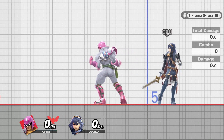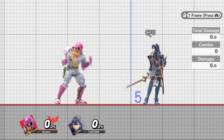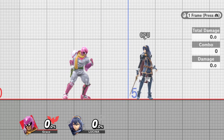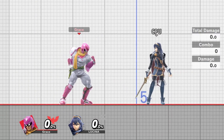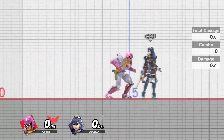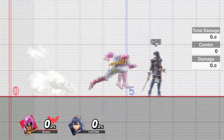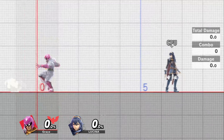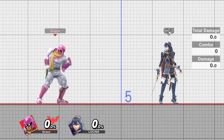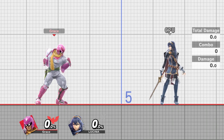Before I get into the execution of how to do this, I do want to emphasize that it may not be useful enough to be worth learning. The inputs for this are extremely strict, and you can't afford to lose very many frames before you would have ended up slower than a regular turnaround would have been. I don't think that this is going to be the meta for Falcon unless a better way is found of performing this, and so far I haven't had a whole lot of luck.